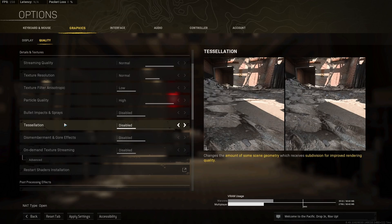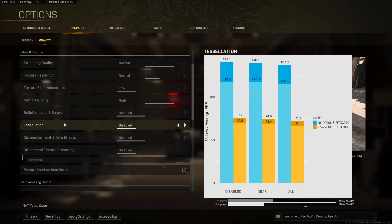For tessellation, I tried to find a visible comparison with rocks or terrain to see how it changes the game, but I really wasn't able to find any example where tessellation had a noticeable improvement in the 3D bumpiness of the ground. However, enabling this option gives a measurable performance decrease on both my systems, so don't even bother enabling it.